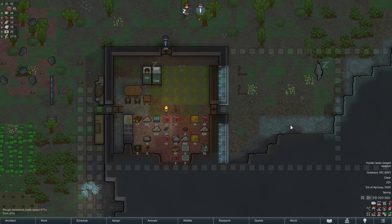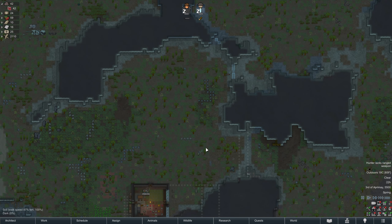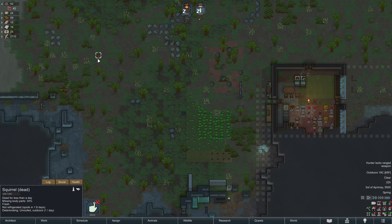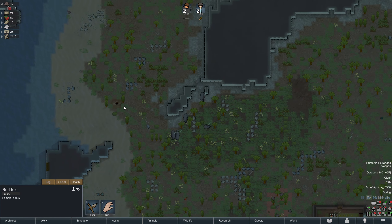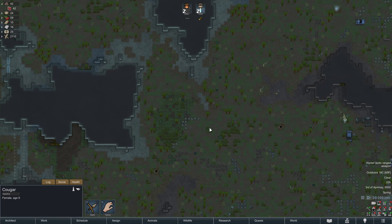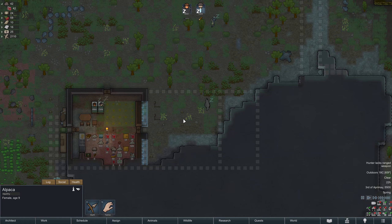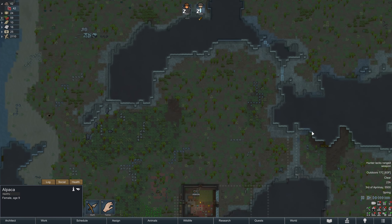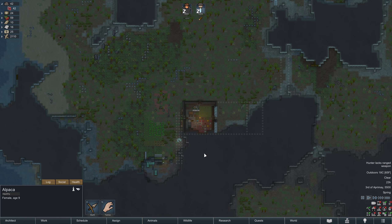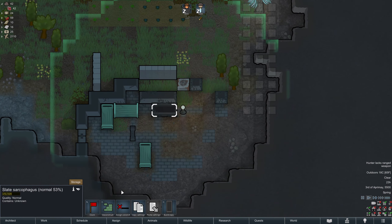They're headed to bed now. This warg is still hanging out, we also have a timber wolf in the area — dead. Any other animals nearby? Panther. Why can't they go away? This alpaca is a lot more enticing of a meal than we are. I really want to build our walls, and as you can see I've planned out some of it already, but I don't want to do it while they're here.